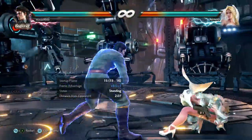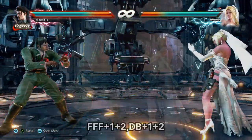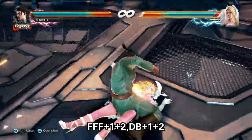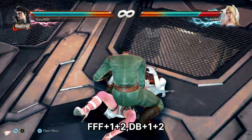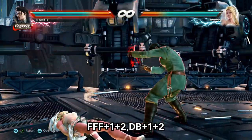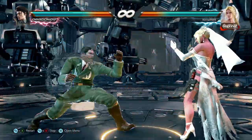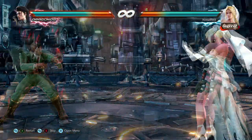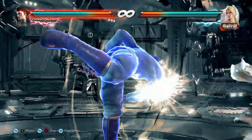The fourth setup is Rage Drive. This is normally plus 5 on block, but if you buffer for the tackle, you get a blue spark version. From my testing, neither the tackle nor the follow-ups can be broken, so in effect you have an unblockable. The downside though is the speed — people can still interrupt, and if you've used Rage Drive, you probably don't have much life left.